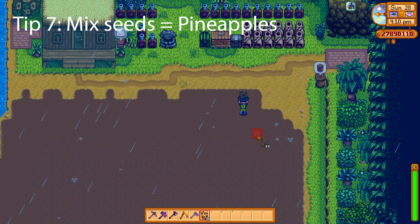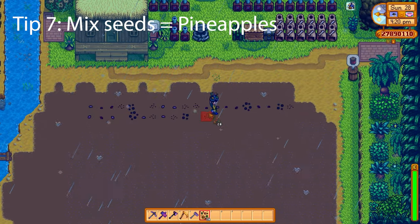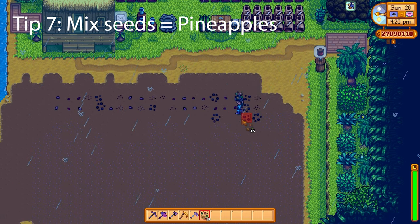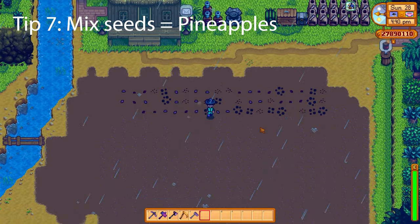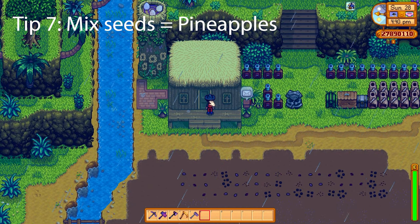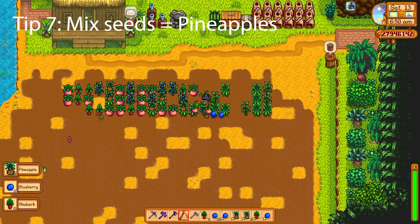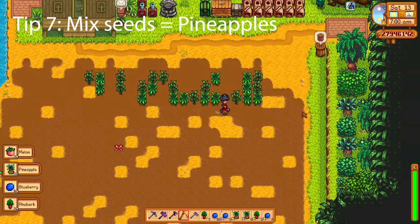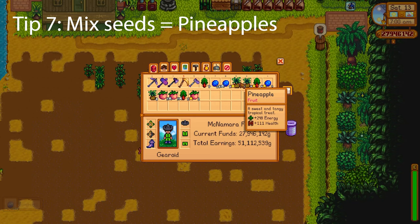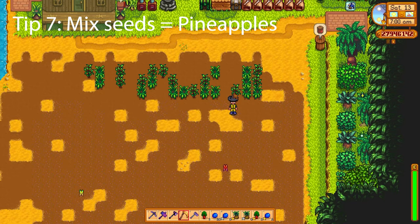Next up: mixed seeds. Did you know that if you plant mixed seeds over on Ginger Island you can actually get pineapples from them? Pineapples are one of the most profitable crops in the game, especially if you turn them into pineapple jelly. Here on my Ginger Island farm I've planted loads of mixed seeds — after waiting a few days I've gotten a couple of pineapples as well as some melons and other crops. Because I've gotten so many pineapples, the best thing to do is put them into seed makers, get more pineapple seeds, and plant more — since pineapples reproduce like strawberries, you can have a huge pineapple farm on Ginger Island.